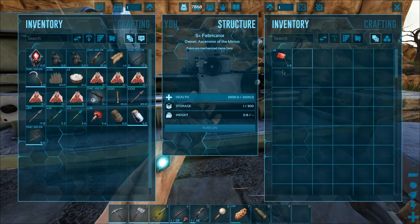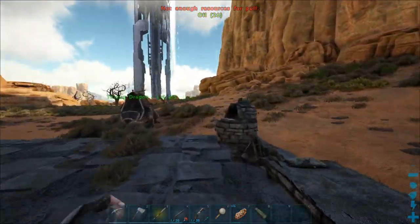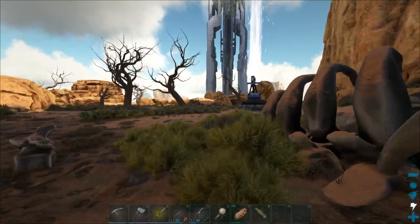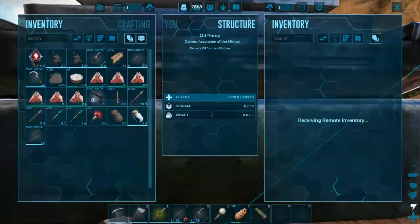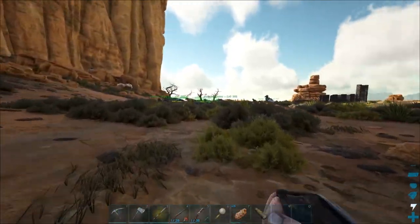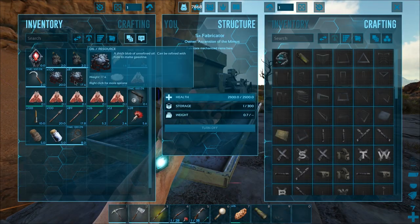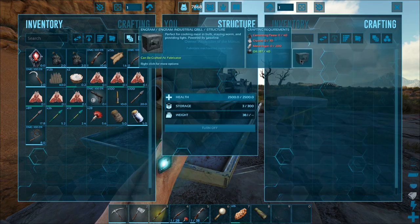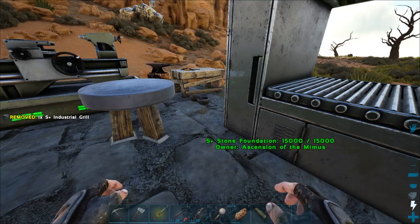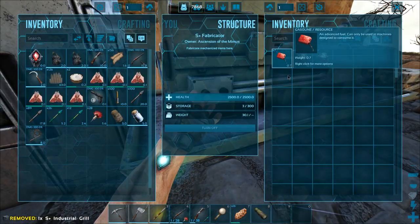I might actually be able to make a grill. I know I have a decent amount of cementing paste - oh, I need oil! That's perfect because we've got our oil vein over here and we definitely have tons of oil in it by this stage. We don't actually have a huge amount - maybe it doesn't work when I'm offline. That's enough for the moment though, so let's chuck this into the fabricator and get ourselves a grill. That way we can cook up all that mutton at once because that stuff's a really good food source. Let's get the S+ one.